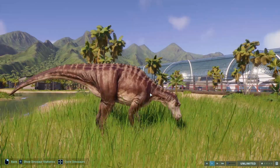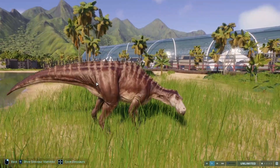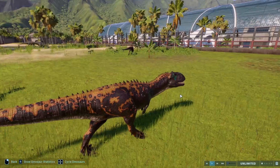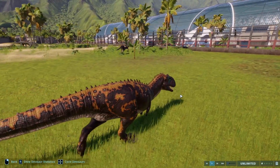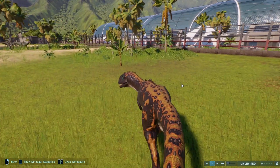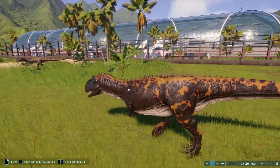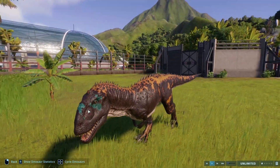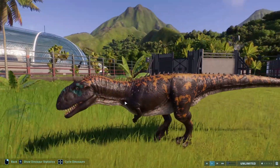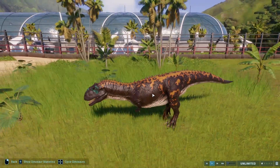For the Maiasaura we have Sonoran Desert with Rana. I just like the kind of browny-orange color that it has with the white stripes going down its back. Now we move on to a dinosaur with some surprisingly good skins — this was actually a really difficult one to choose. For the Majungasaurus we have Limpopo River and Papurana. It looks like it's got fire running down its back, and the blue looks pretty good. The dark skin really allows that fiery pattern to really come out, and it just looks really nice.